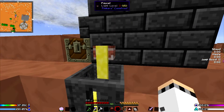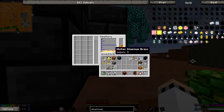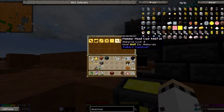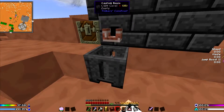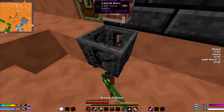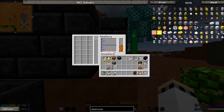I'm gonna pour all this aluminum brass out, and I want to start building some alumite. Because I can build a decent amount of it, I think. It's iron, aluminum... Blast Brock. Aluminum brass, just throw that in there. Now I've got six aluminum in here and it's... alumite.